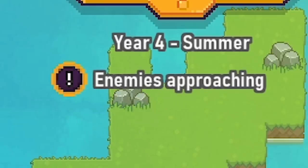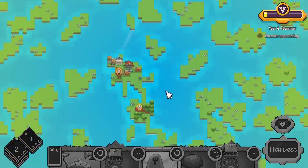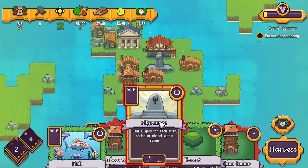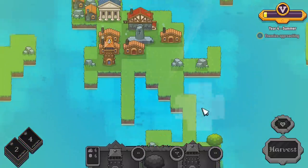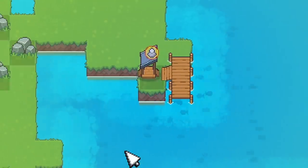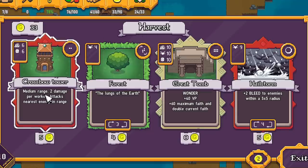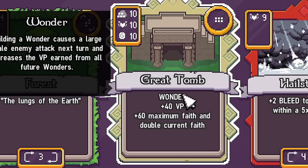Top right: enemies are approaching. It could be worth getting another crossbow tower, but I don't think we know where they're approaching from yet so I won't panic. I'll spend my faith on some gold, and since I've got a lot of faith I might shove some fish down — there, that's put some fish around that area. All right, more harvest. This is just adding cards to our deck. Maybe another crossbow tower — the more we have the better when enemies are close, because it means we're more likely to draw one on a turn.